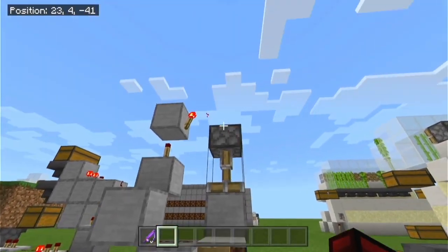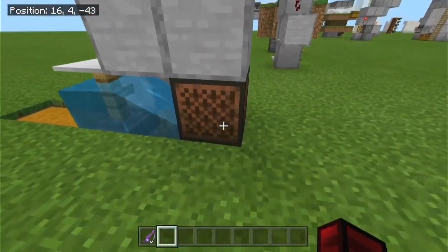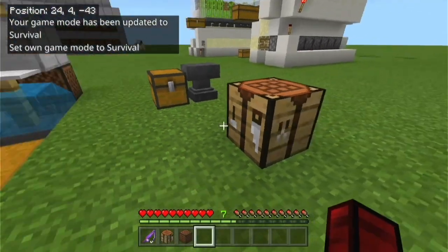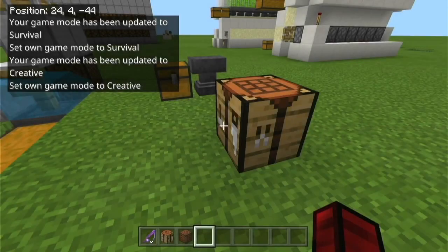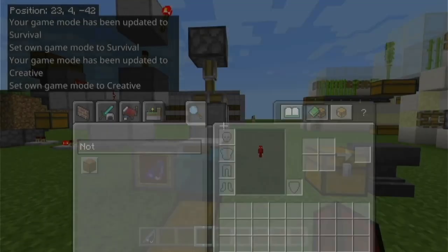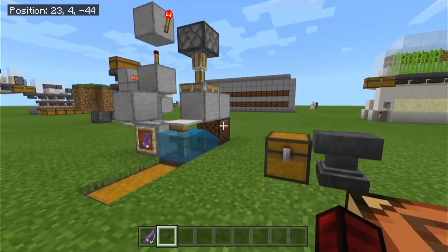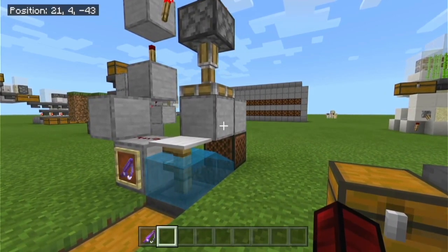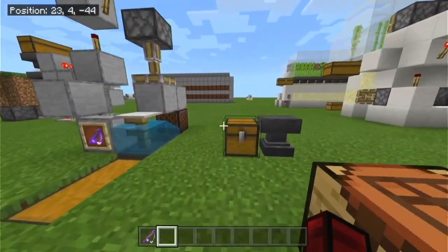The worst part about it is that my game mode is now set to survival, and you can see that the note block does take a lot of redstone. But other than that it's perfectly good — a really good design. It does take a slime ball for the sticky piston, but that's completely fine. That's how expensive it is; it really isn't that much. Wait till the end so I can show you guys exactly how to use it. I'll do that after the tutorial, so let's get into it.